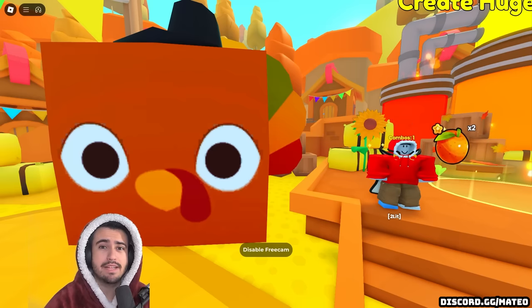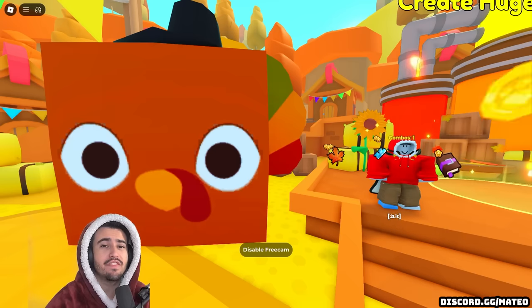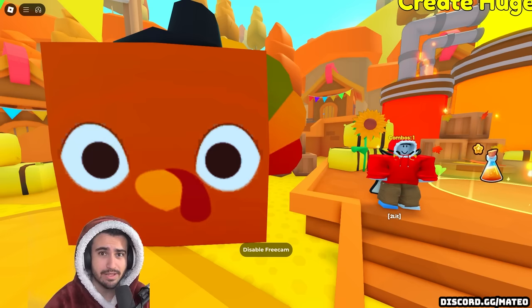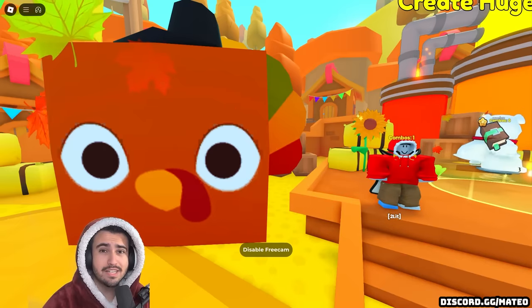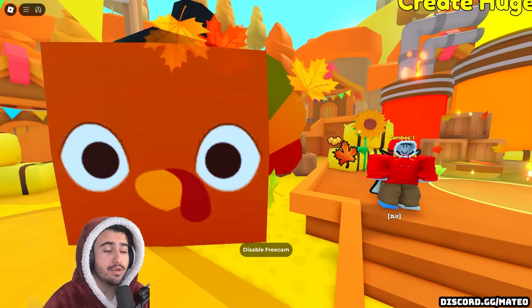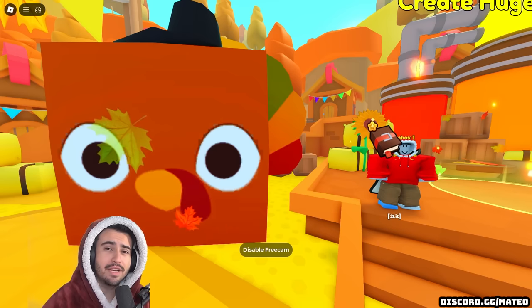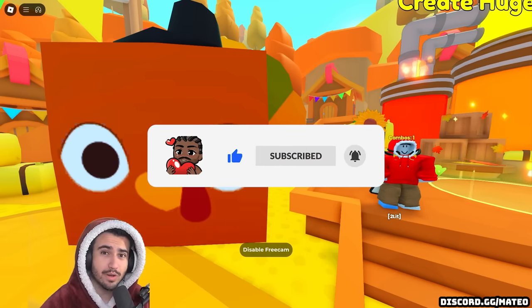Hi, I'm Mateo and today we're back on Pet Simulator 99 to go over one of the most broken updates we've ever gotten in the game. Inside this Thanksgiving update, Big Games gave us the ability to craft not only huge pets, but also titanic pets. And on top of this, it's not even that hard to make the titanic. So in today's video, I'm going to be showing you how you can easily get all of the upgrades in the newest update, as well as the best overall strategy so that you can make one of these titanics for yourself. If this video does help you out, remember to give it a like and subscribe for more helpful Pet Simulator 99 content.